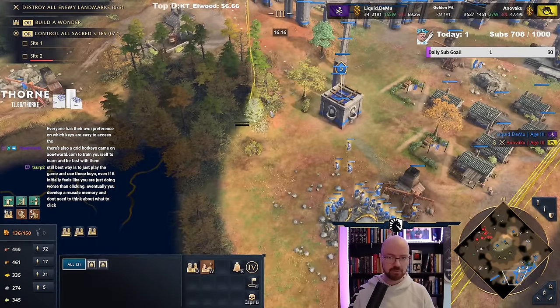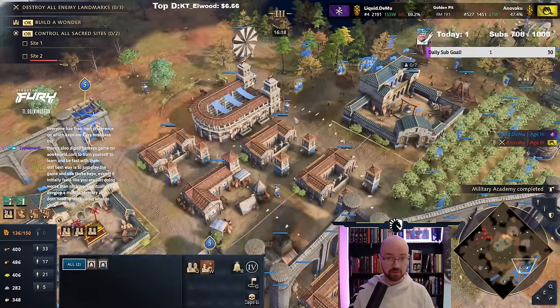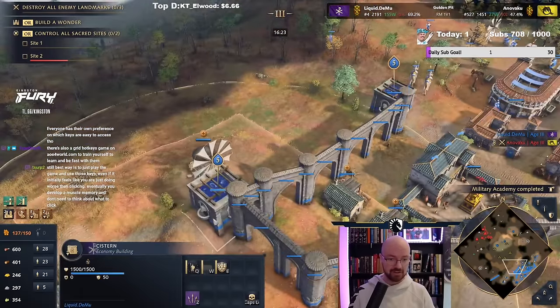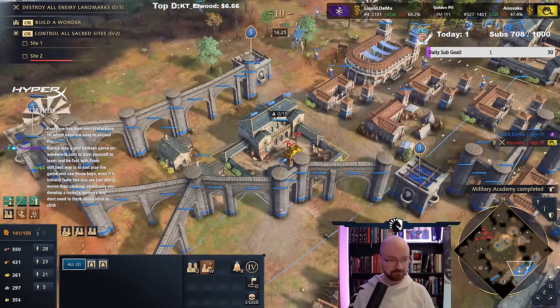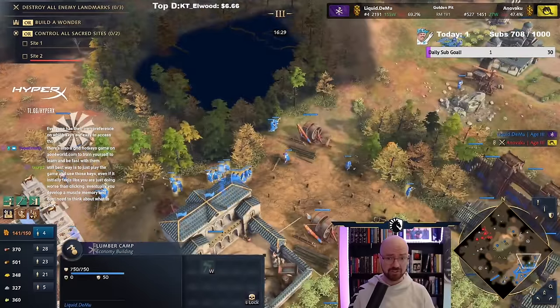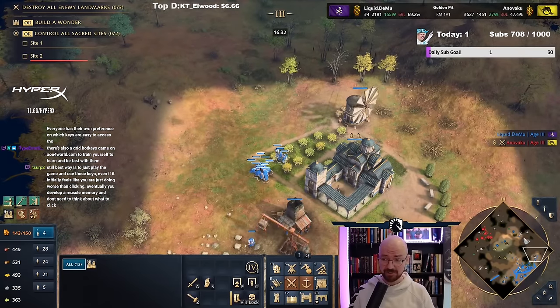This could be a new nice spot for wood gathering too, because we are eventually going to go into very heavy farming when the time comes. But right now, this is about as good as your eco can feel with Byzantine, to some degree.